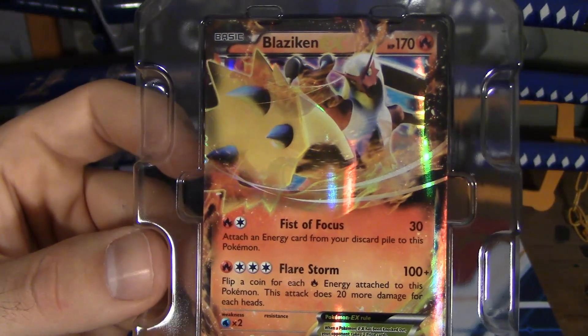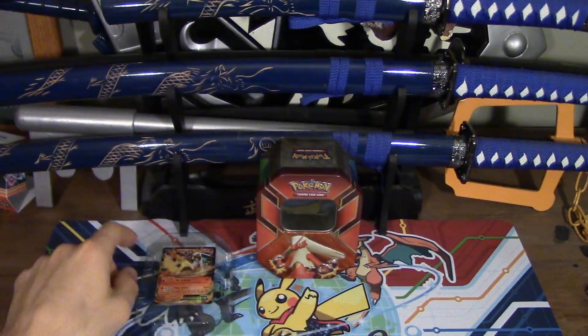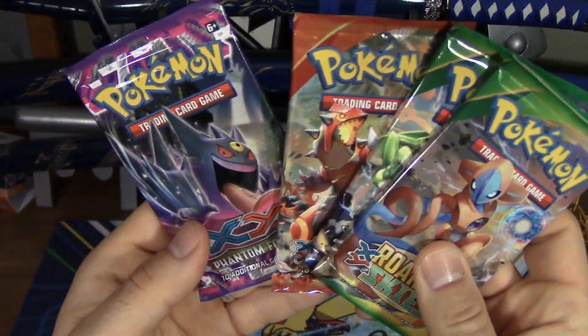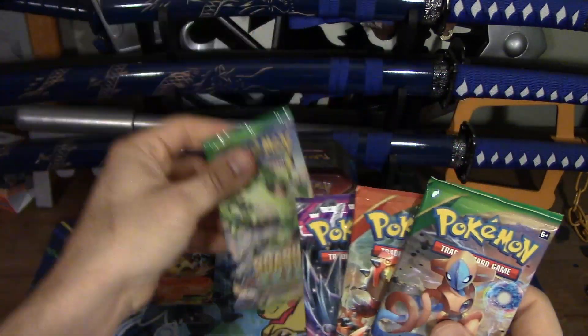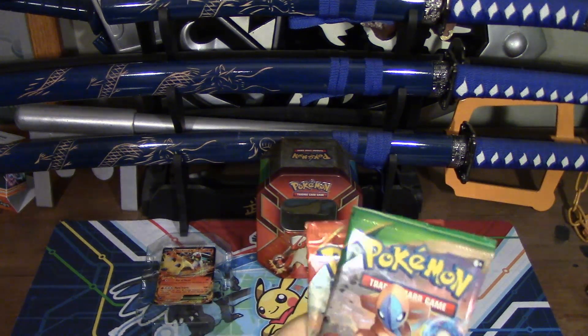It comes with four booster packs: one Phantom Forces, one Primal Clash, and two Roaring Skies. I know I want to open up those two Roaring Skies. I'm going to leave the other two for Ed — I'll let him go first and open up the first pack.